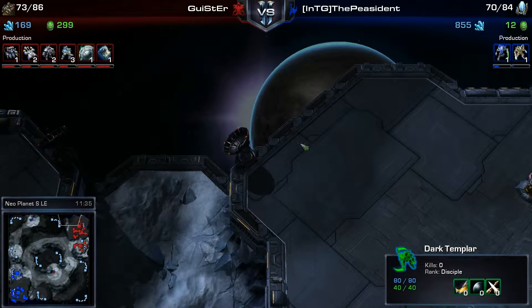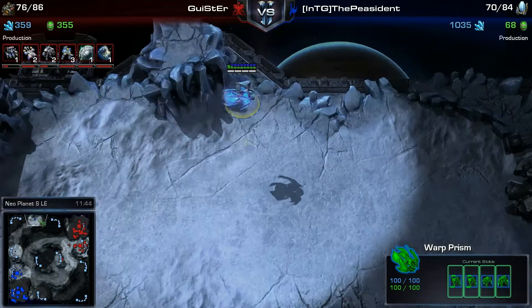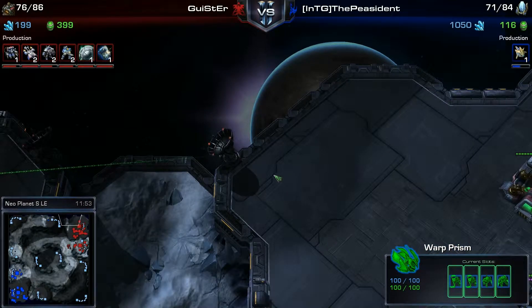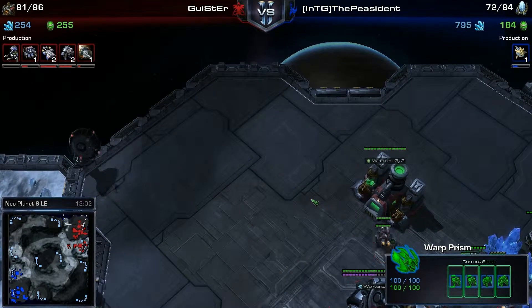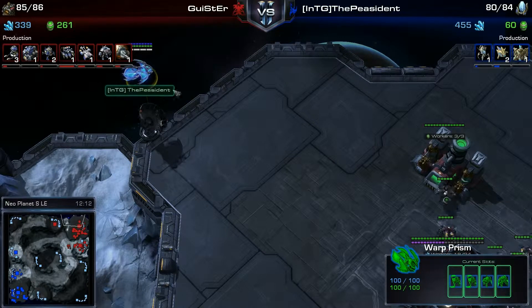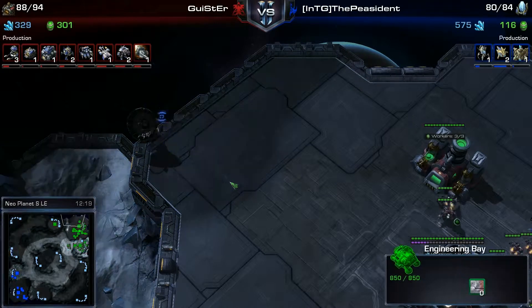The Warp Prism is going very far out — I would have thought he would have gone in here. Maybe he was scared, maybe he thought the Terran had it perfectly scouted. He's just going to load them in and then jump down on the cliff. Have four already there, warp in a couple more. This is an excellent plan from the Protoss player — there's not many ground forces up here so they should be able to do quite a bit of damage.